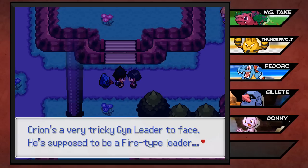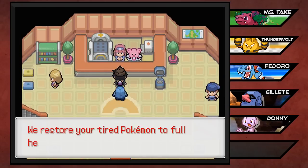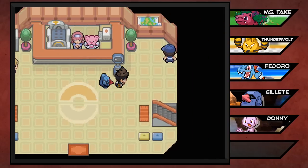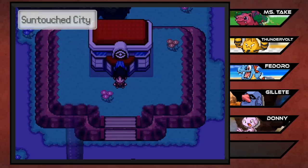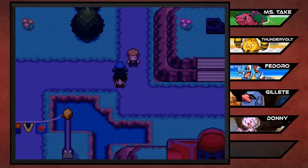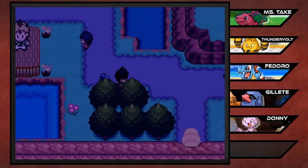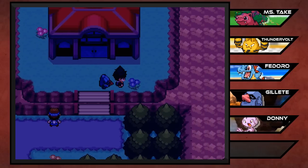Orion's a very tricky gym leader to face. He's supposed to be a fire type leader but that's not the only type I've seen him use. I've been preparing my Pokemon for a big fight with fire types and now you're gonna tell me he doesn't only use fire types? Watch him have some grass types - that is gonna be the bane of me. Grass can pretty much cover every weakness of fire - Ground, Water, and Rock. So grass is perfect against Pokemon you're preparing for a fire gym. I hope he doesn't have any grass types.